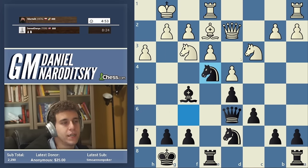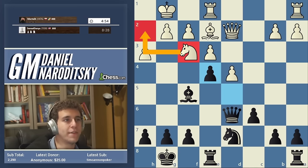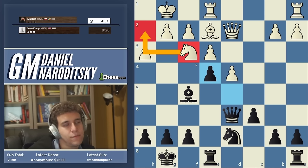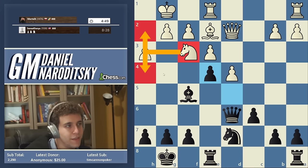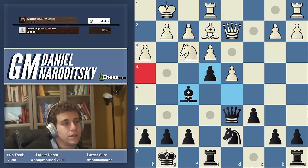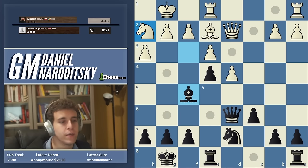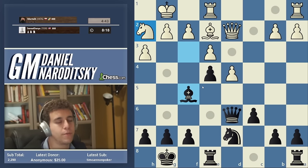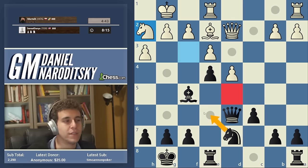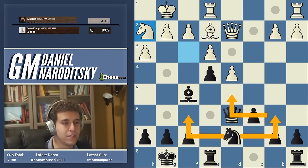It's starting to get just a little bit unpleasant for White. I don't think Black is significantly better, but definitely slightly better. We've got multiple approaches: we can play very positionally, which would entail getting a knight to d5 — Knight f6 or Knight b6 and then Knight d5 — just putting it on that semi-outpost. I don't like the move c5 here because White will go Rook to d1 and we don't want to open up the center.